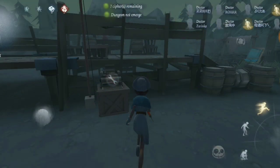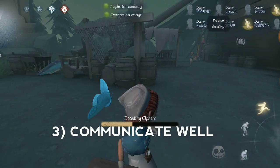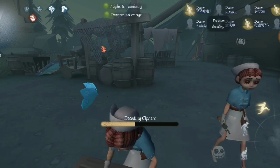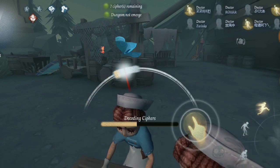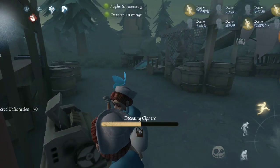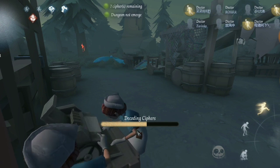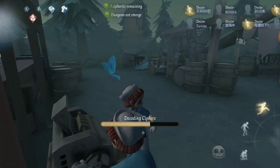My first tips for you is to always communicate well. Tell other team members where your location is so they can join you to do decoding. The cipher machine takes longer time to do on this mode. When the hunter is chasing you, you always need to tell them as well. It's basic but very important.